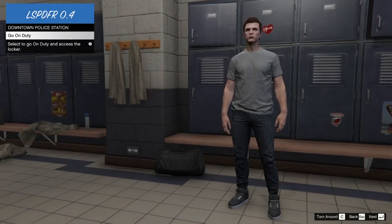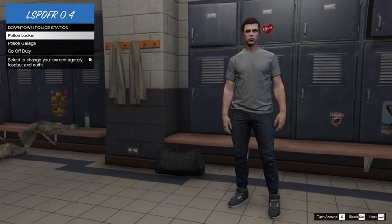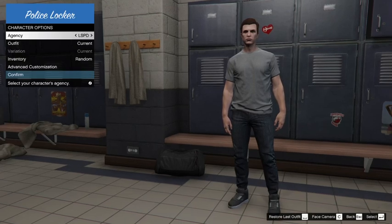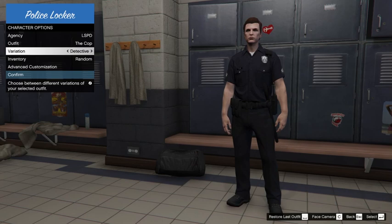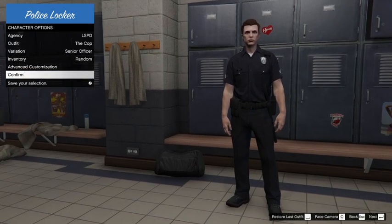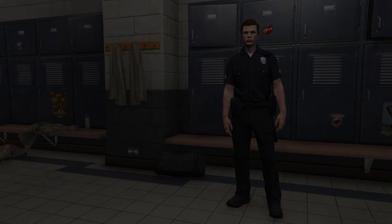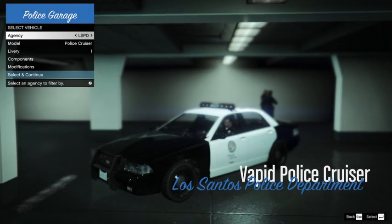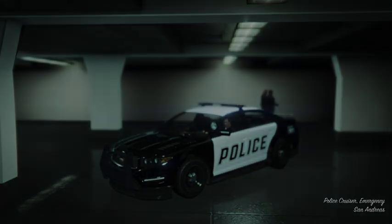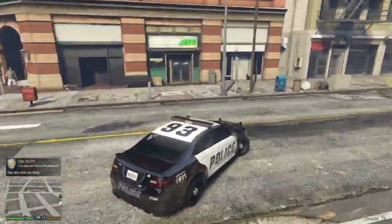So now we're on this screen and I can go on duty. We have three options: please locker, please go out, and go off duty. If we click on please locker we can change our outfit. Then if we click confirm, we'll go to the police garage and we can select our car. We're actually going to be going in the police interceptor - we're going to fully max it out. Now in the bottom left corner of the map it says we are on duty, so we can drive around.